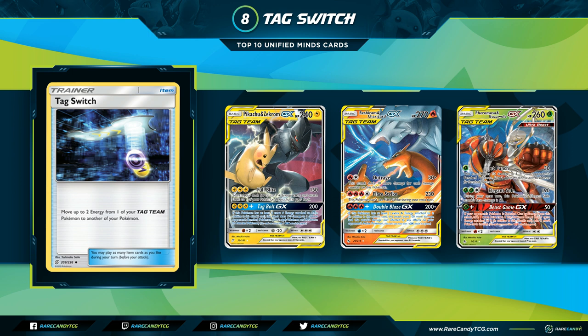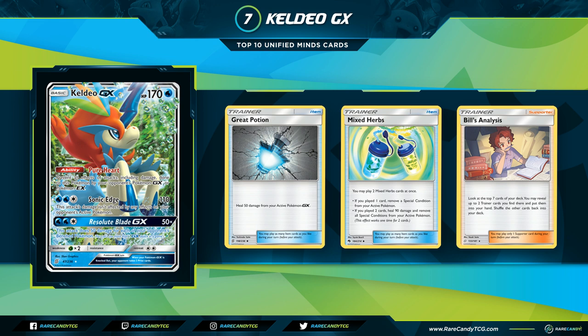Coming in at number seven is Keldeo-GX — a 170 HP Water-type Basic with the ability Pure Heart, which prevents all effects of attacks including damage done to this Pokémon by your opponent's Pokémon-GX or Pokémon-EX. It has two attacks: for Water, Water, Colorless, Sonic Edge does 110 and its damage is not affected by any effects on your opponent's Active; and Resolute Blade does 50 times the number of your opponent's Bench Pokémon — same as Dangerous Rogue GX.